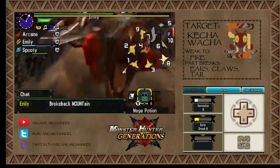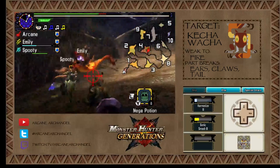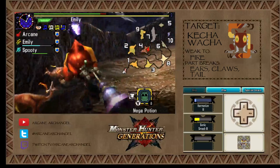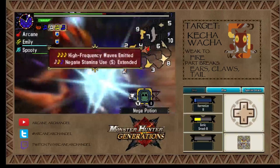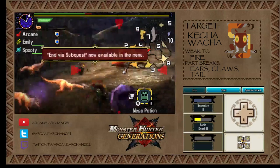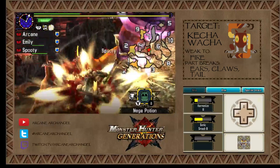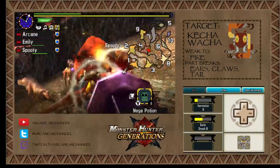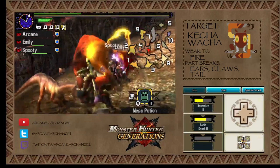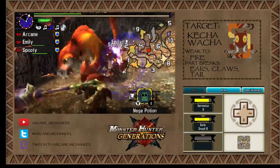Got a mount! That's a sub-quest to mount him twice, by the way. Nick paralyzed the Jaggi — I just see it struggling in the background. Nick is using the Gen Prey Sword and Shield, which is arguably the best paralysis weapon in this game, or at least the best paralysis sword and shield in the game.